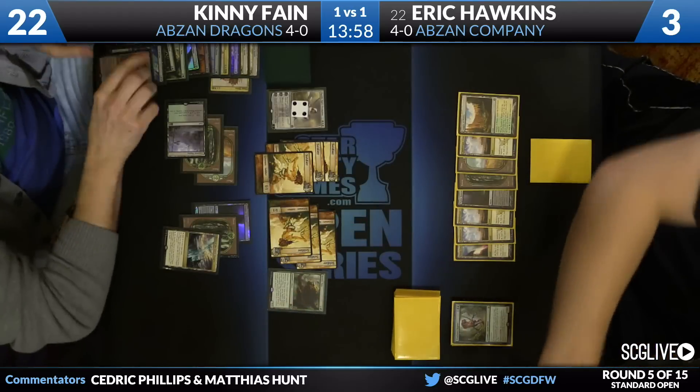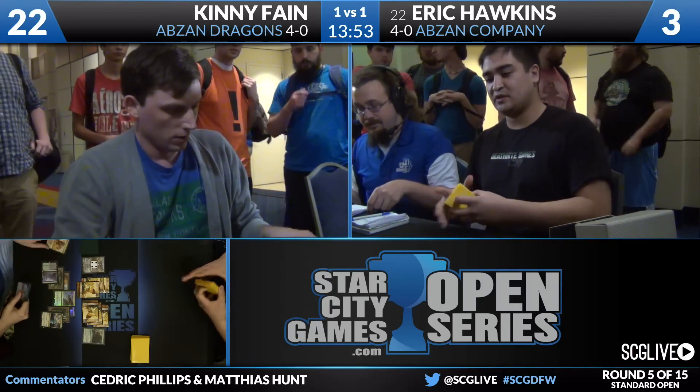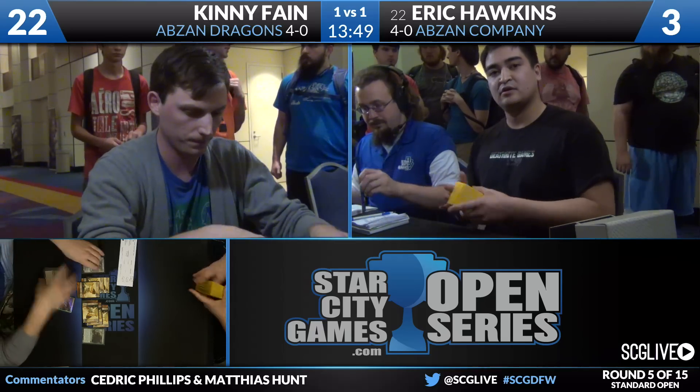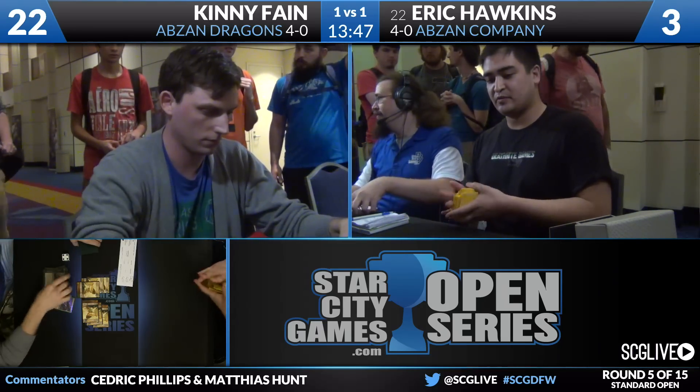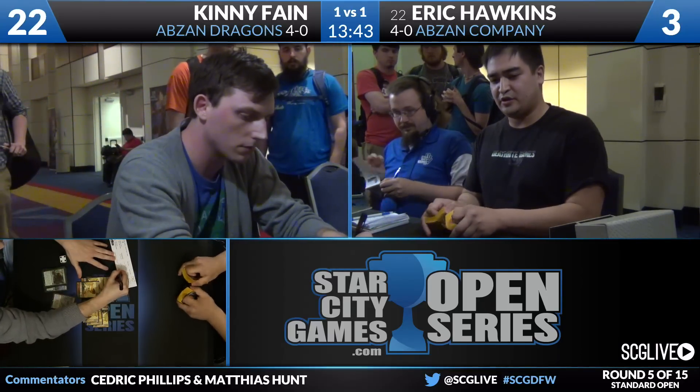He checks his sideboard and extends the hand. So we jump into a bit of a bloodbath there, but Kenny Fane's going to win this match over Eric Hawkins. Abzan Dragons versus Abzan Company goes to the Dragon form of the Abzan deck. Two interesting decks — hopefully we'll see some of them later in the tournament. Kenny's off to a 5-0 start, so clearly his deck is working out just fine.